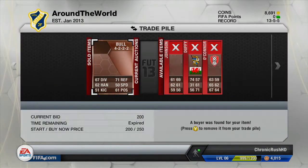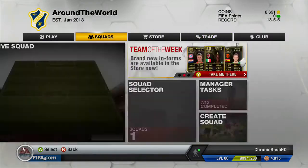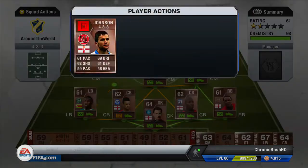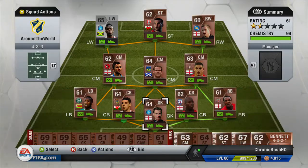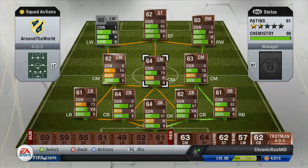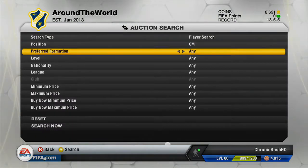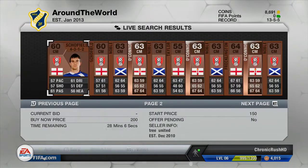What's up guys, this is ChronicRushHD and welcome to episode 11 of my FIFA 13 Ultimate Team Road to Gold Around the World Series. As you can see, we just relist some of the players, add some contracts, and some other players are quite low on fitness so we go and swap them around, get some fitness back up on the team. We also have a look at O'Connor to get him in the right formation.